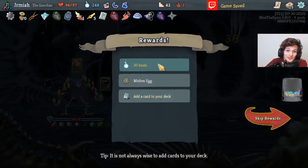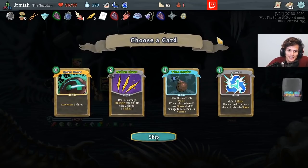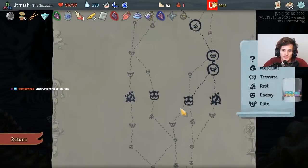Thorns — the thorns! I want to fight the Heart with this deck. Another Speed Boost — Speed Boost is nuts for me.